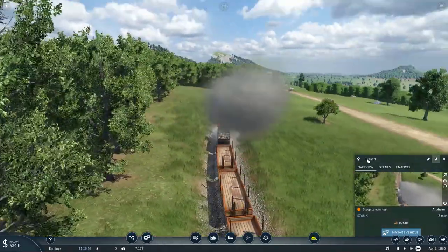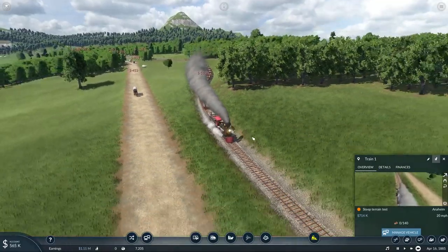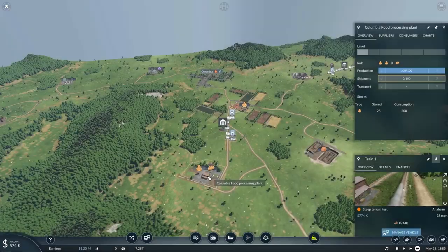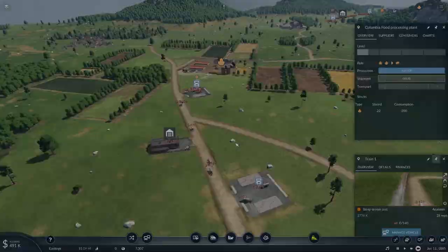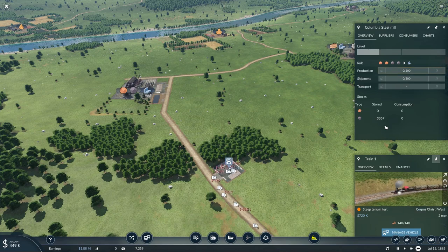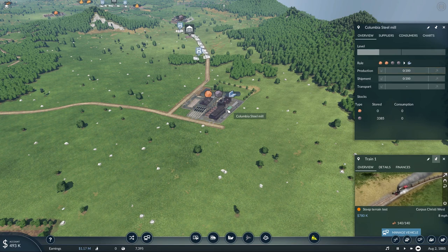Okay, there we have it. I don't think this is going to be profitable in the current form. Let's go look one more time at the other stations to see how we're doing, making sure it hasn't refused delivery. Yeah, looks like we're still making money here, and over here still going strong. We have over 3,000. I think it's safe to say you can make money delivering just one product to an industry, at least on medium mode.